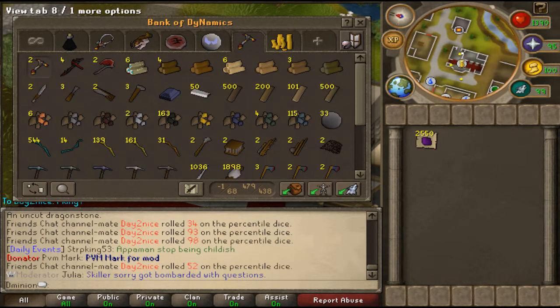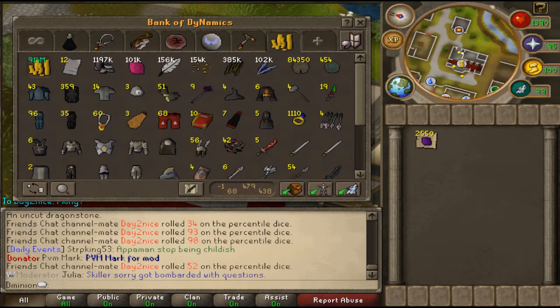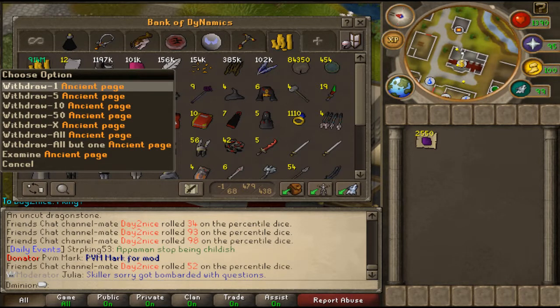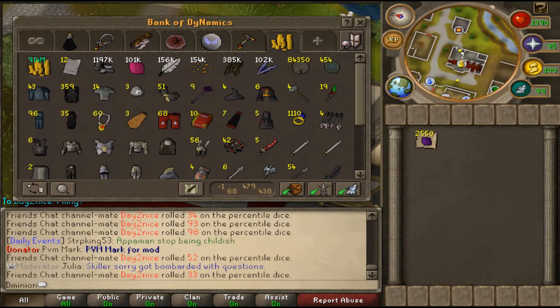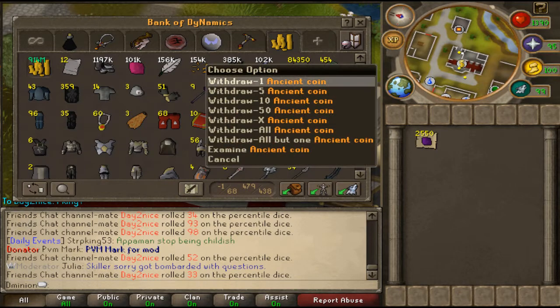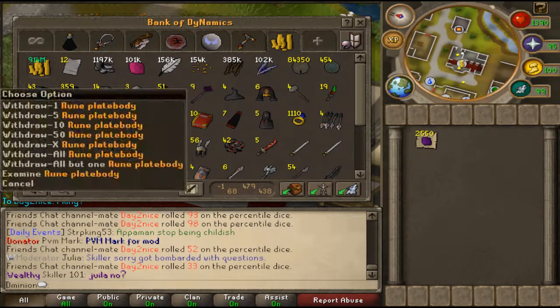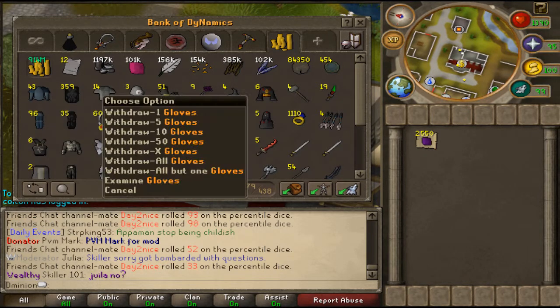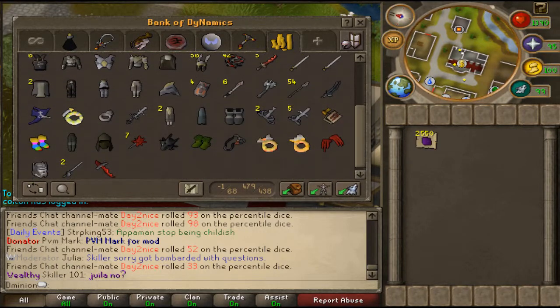Next we're going to my full best tab — feast your eyes. I got 900 mil cash, and 24 bill in ancient pages — you trade these pages for 2 bill cash to a bank person. I got 1.2k tokkul, 101k uncut red topazes, 156k feathers, grenwall spikes, and wyrmfire feathers — I just like collecting these because it looks nice and makes you look rich. I got my Dungeoneering tokens, PK tokens, and my rune sets.